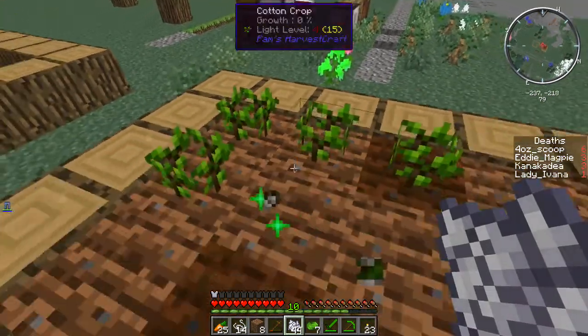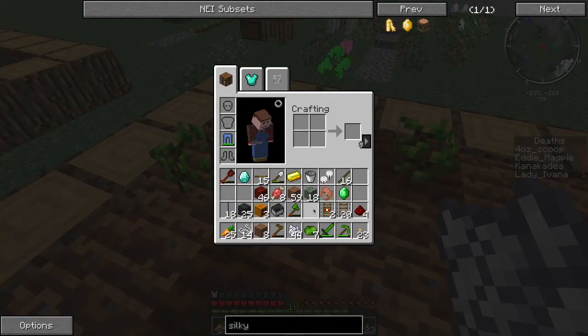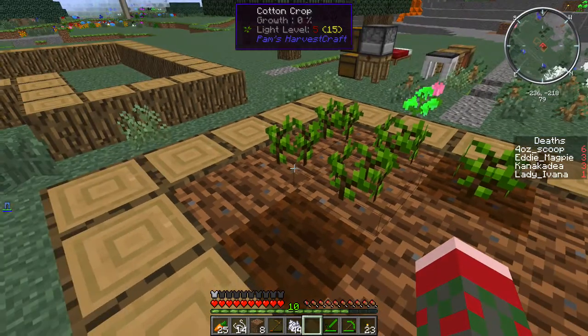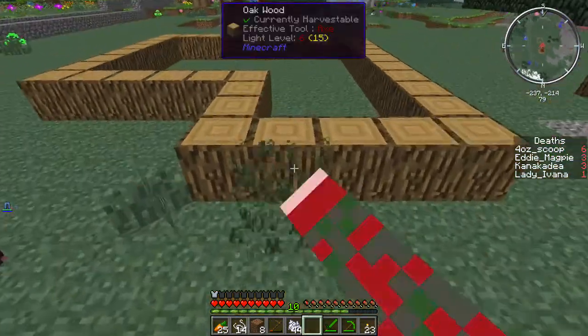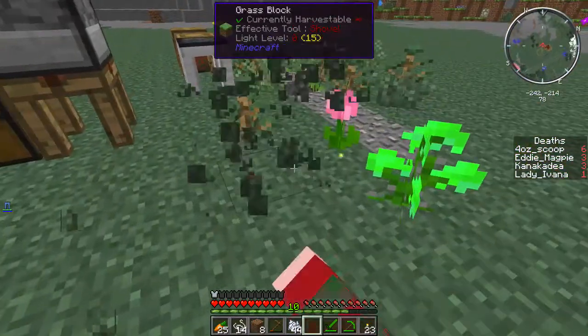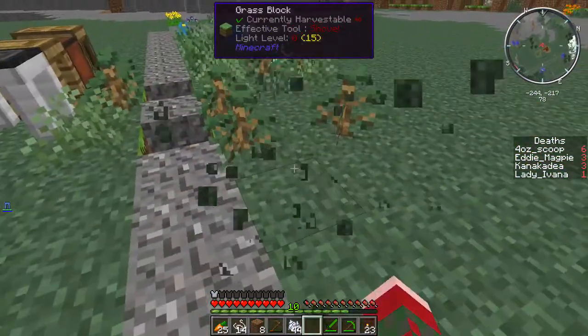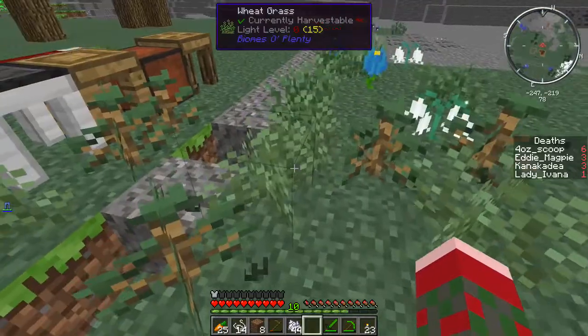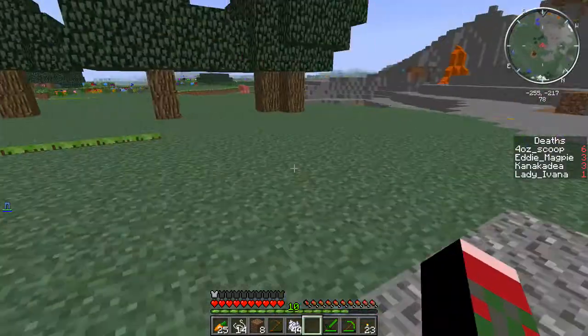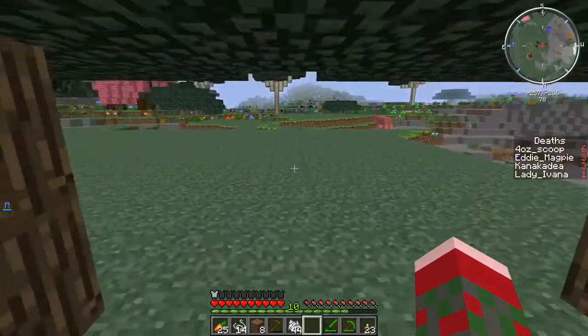There you go — that's mature. So there's a problem: it only gave me one cotton for that. It's a single replacement — this is the reason why I want Natura and not Harvestcraft, because the Natura ones are much quicker to grow and they rebound much faster. I'm just going to break some seeds around here and be right back.